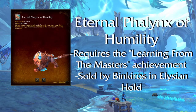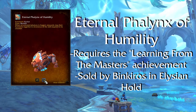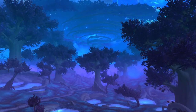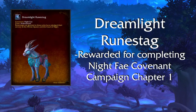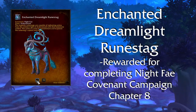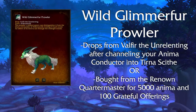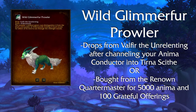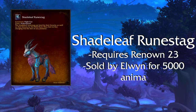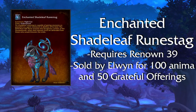Eternal Phalanx of Humility — sold by Binkiros, requires the Learning from the Masters achievement. Binkiros is a vendor you unlock after unlocking Path of Ascension. Now for the Night Fae mounts: Dreamlight Runestag — rewarded for completing Night Fae Covenant Campaign Chapter 1. Enchanted Dreamlight Runestag — rewarded after completing Chapter 8 of the Night Fae Covenant Campaign. Wild Glimmer Prowler — drops from Wafir the Unrelenting, which requires channeling your anima conductor into Tirna's Sight, or obtained from the Renown Quartermaster for 5,000 anima and 100 Grateful Offerings. Shadeleaf Runestag — sold by Elwin at Renown 23 for 5,000 anima. Enchanted Shadeleaf Runestag — sold by Elwin at Renown level 39 for 100 anima and 50 Grateful Offerings.